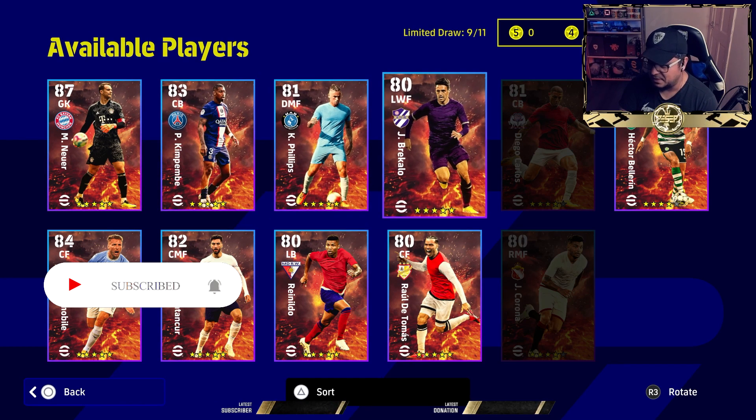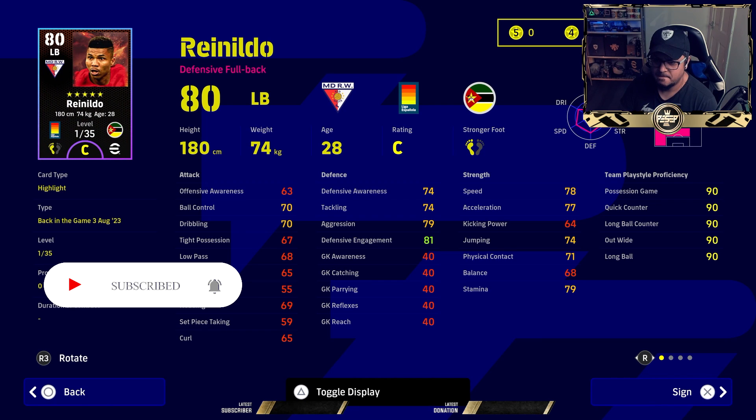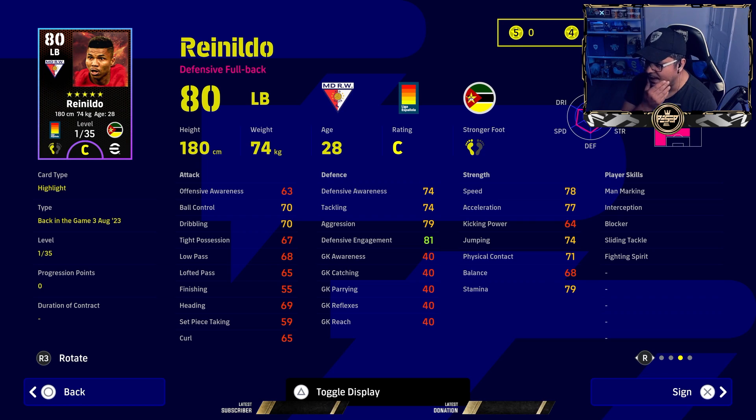I think the first thing that stands out, in my opinion, is this guy right here — we had a different card form as well. Defensive fullback, can be rapid, physically strong, decent defensive work, ball control, man marker, interception, and blocker. I would like one touch pass and pinpoint crossing, but if it's going to be a defensive fullback you may not make much use of it. He's got fighting spirit, slide tackle — it's like a perfect defensive fullback in my opinion.